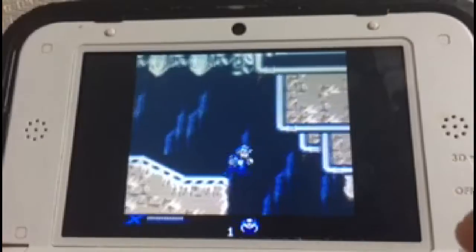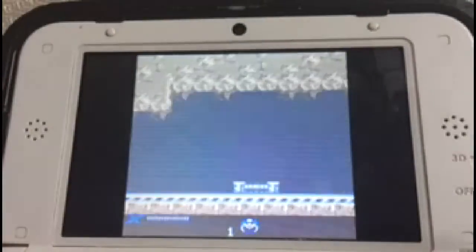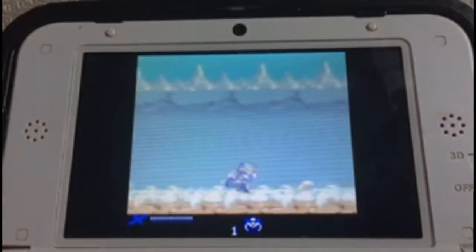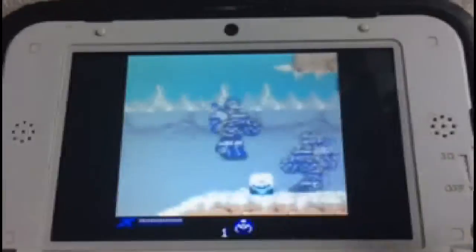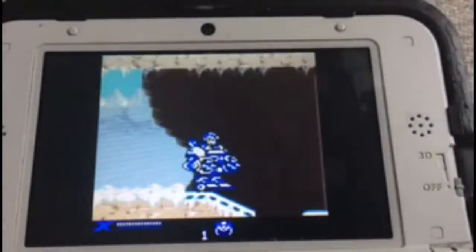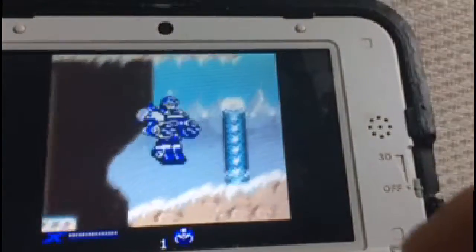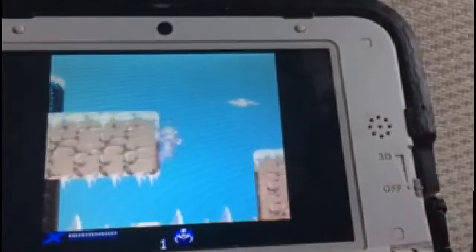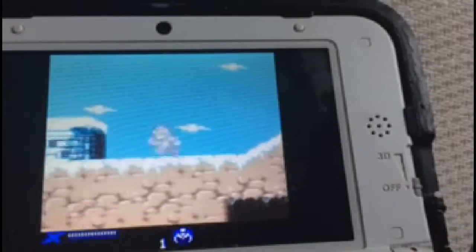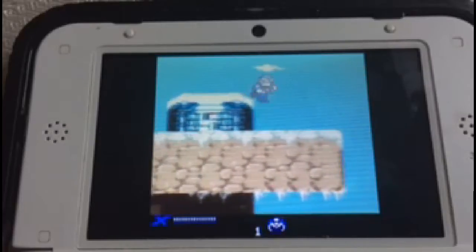There we go. Okay, save number two. Got it, let's do this. There we go — I think there was something up here also. Let me see... I feel like there's something up here but it might not be. Yeah, it's just an extra place. Sorry, my camera's all weird. Oh, another save — might be getting close to the boss.